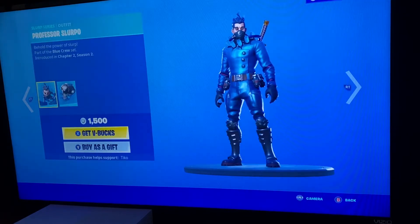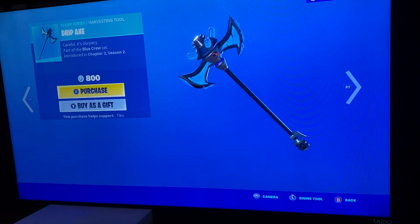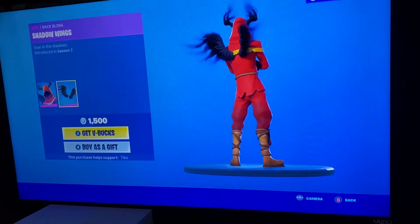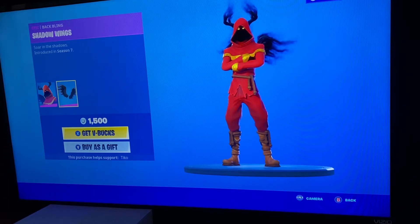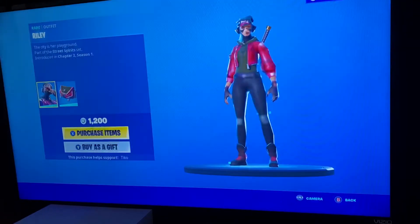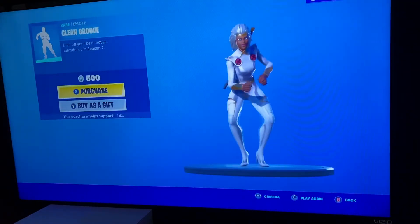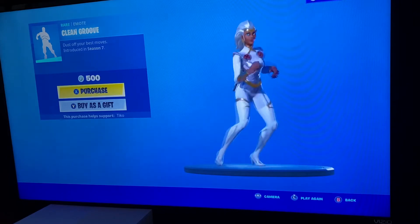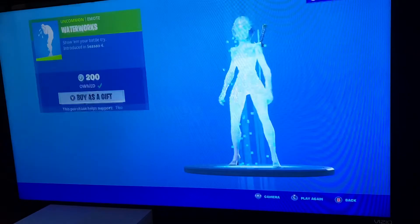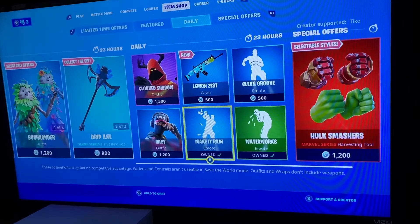Professor Slurpo, Slurp Jet, Drip Axe — yep, that's that. Cloak Shadow, Shadow Wings — this is a pretty cool skin. Lemon Zest, Riley, Ghostly, Clean Groove, Waterworks — we all know that is — make it rain.